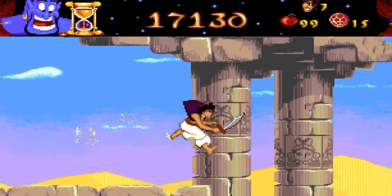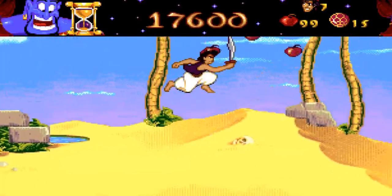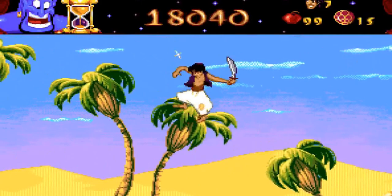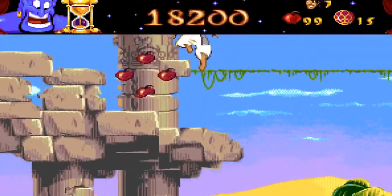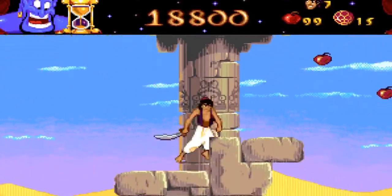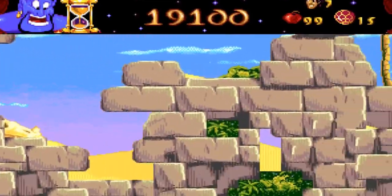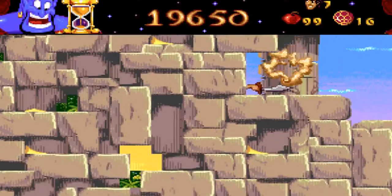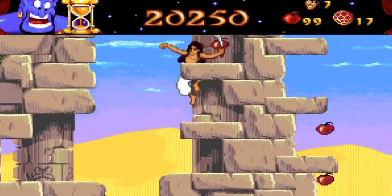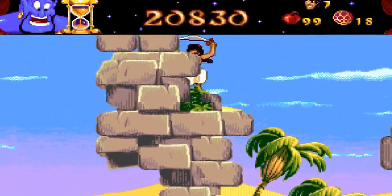This is not exactly a speedrun, although I will try to play the game pretty fast and also try not to lose any lives. It's more on the lines of a let's play. If I go down here there are some extra points to be had. And the black lamp — kills that guy, just the one guy.